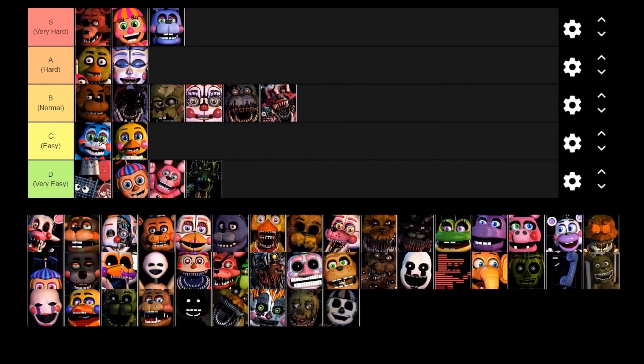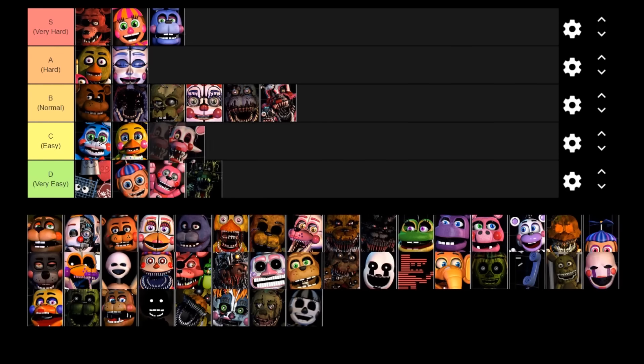Next up is Mangle, the first vent animatronic on this list. Mangle retains her thing from FNAF 3 where if she gets into the office she'll hang from the ceiling before she attacks you, and sometimes it takes quite a while for her to actually kill you even on 20 AI. She can take her sweet time in the vents and by the time she gets to your office she'll just dangle there and might not even kill you quickly. With all vent animatronics you can close the vent door every single time you lift the monitor up. I reckon she's going in the easy tier.